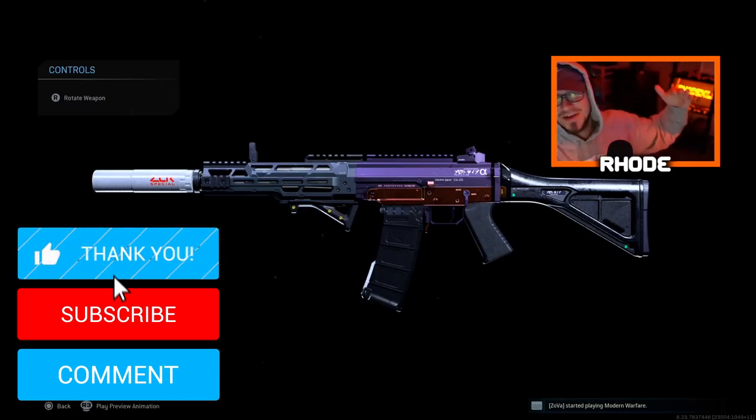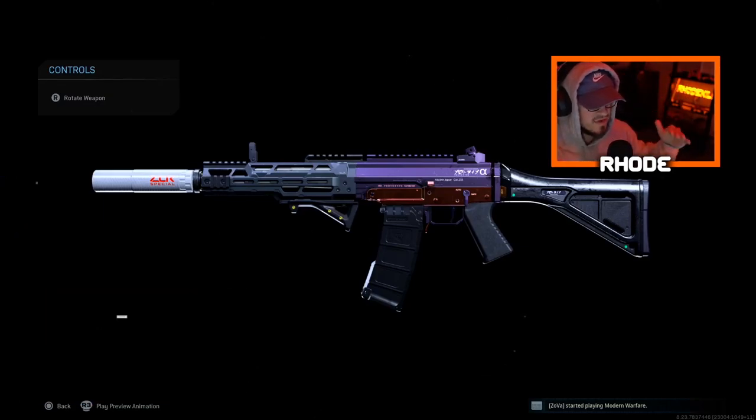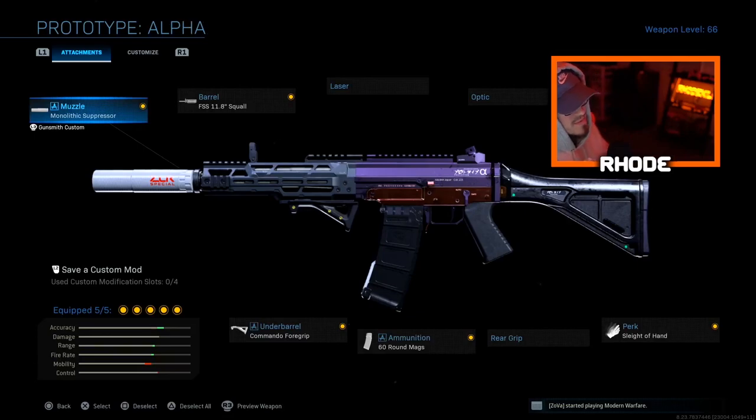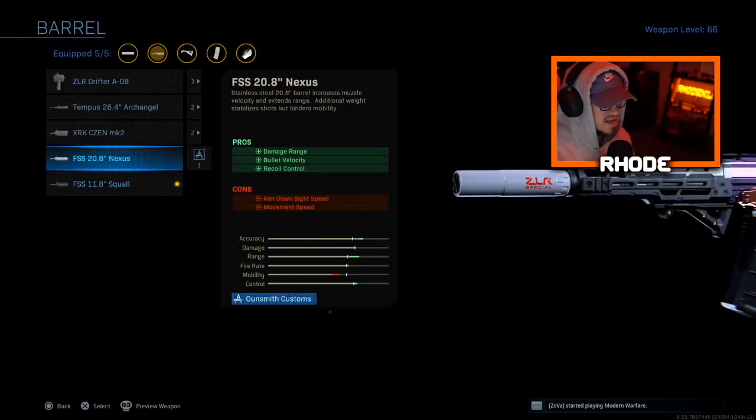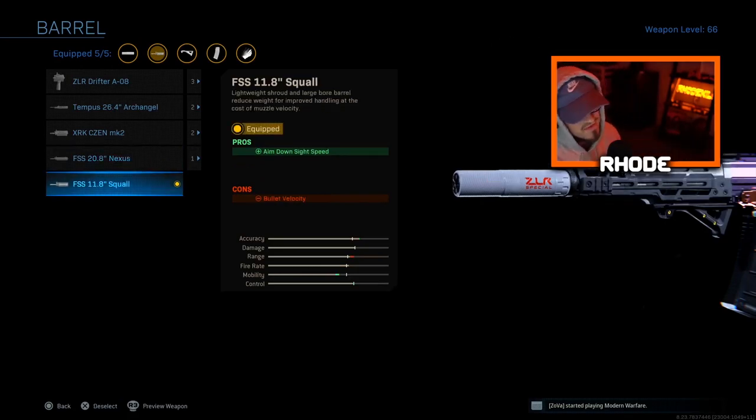Yo YouTube, what's up, back with another video. Today we are using this brand new attachment for the Growl 5.56. Some of you may know already, some may not, but the new attachment is this barrel right here. Before the update, the Nexus barrel was the last barrel you could get, but now you can unlock the FSS 11.8 Squall barrel for multiplayer.